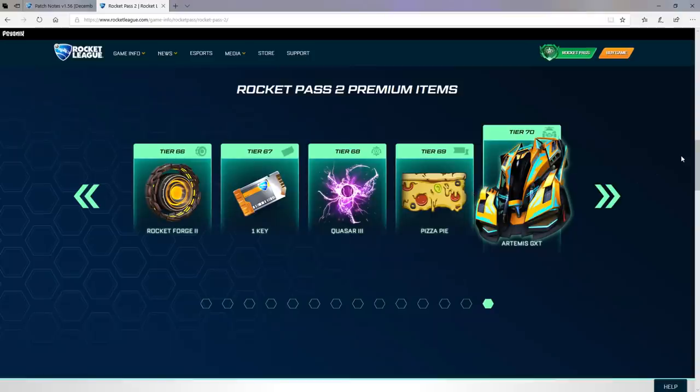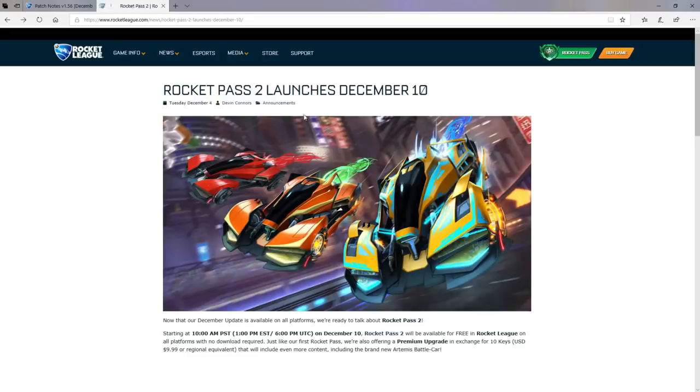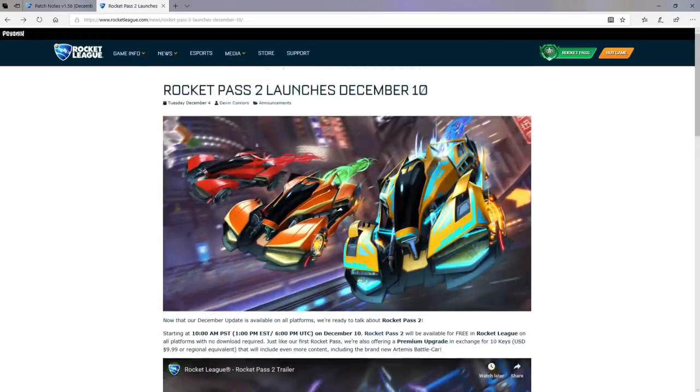So there you have it guys, that is the items in the Rocket Pass. Rocket Pass 2 is here. This picture right here shows a lot of the items in it. I'm a really big fan of this — it's futuristic, there's special items, every item past tier 70 is going to be painted, we have a really nice car and some really nice boosts. Honestly, this is going to be an insane Rocket Pass. Hopefully you enjoyed the video. Stay tuned — 10th of December we're going to be jumping in, all the way from December 10th to March 18th. I'll see you in the next one. Goodbye.